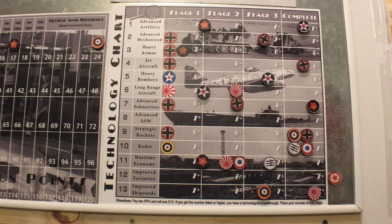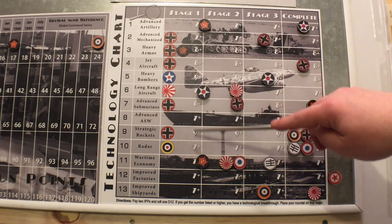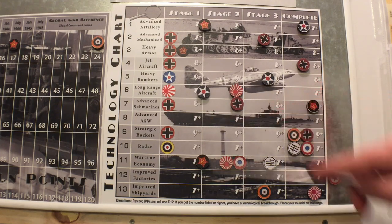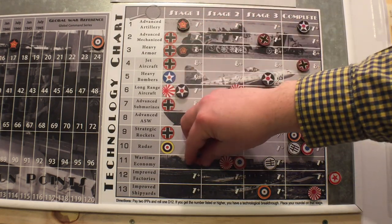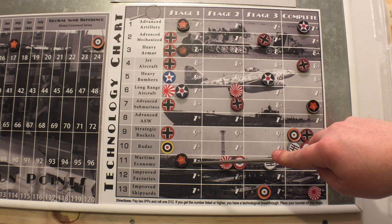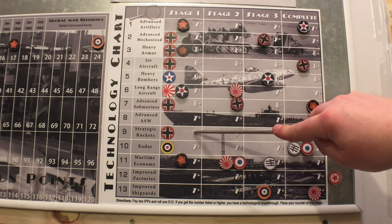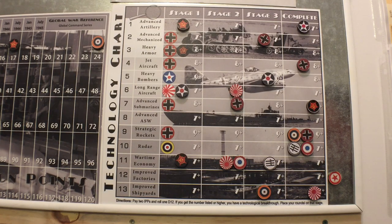Specify which tech you're rolling before you roll, because you'll notice there's a nine-or-higher, a seven-or-higher, and an eight-or-higher - those are the three thresholds. If you roll a 12 it might apply to multiple categories, so call your roll before you roll it. On a d12, seven or higher is 50% - a one-in-two chance. Nine or higher is four out of twelve - a one-in-three chance. Eight or higher is somewhere in between.